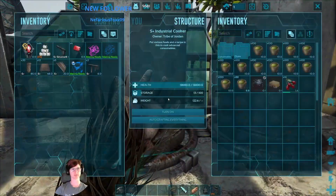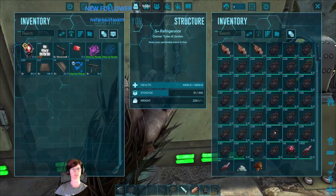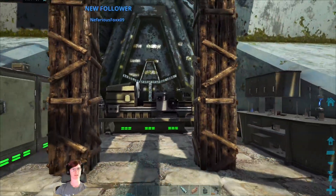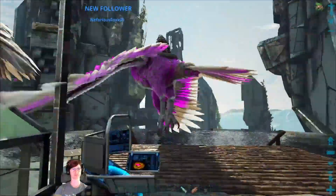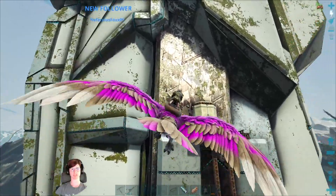So we have our cooker here. I made some Healing Brews — they're in the fridge. I should probably put some on the bar at some point, but we'll get there. And the biggest thing, of course — I finished the walls, and I'll show you what's at the very top. Ta-da! We have an Indy Forge.